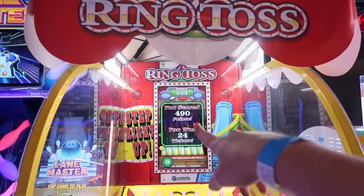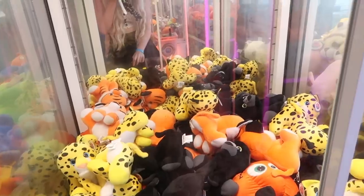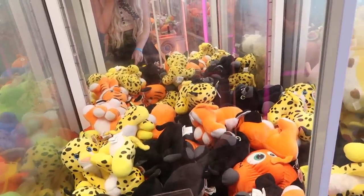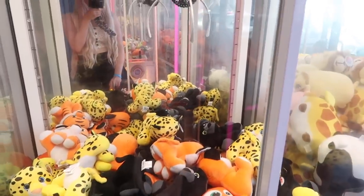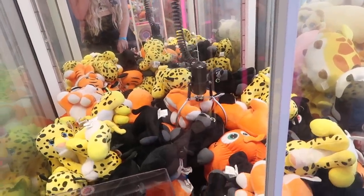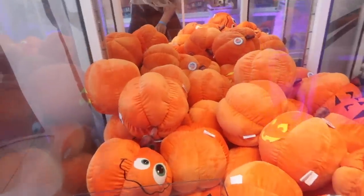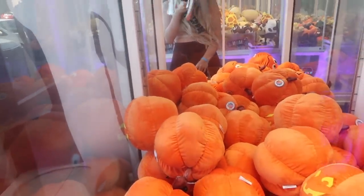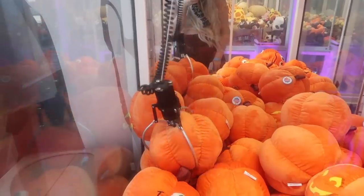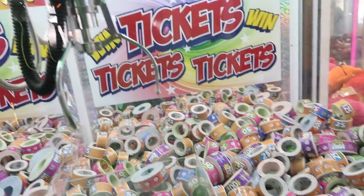Alright guys, we're playing an e-claw now. I'm gonna try to win a little tiger plushie out of here. It doesn't let me go back far enough for the yellow one, but let's see if we can get anything. Oh, that was so weak! Alright, now we're gonna try for a pumpkin. They look really big for the claw, but you never know. Come on — hold it! Oh, thick boy!